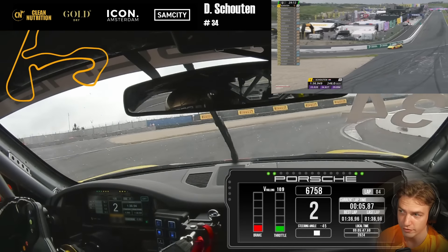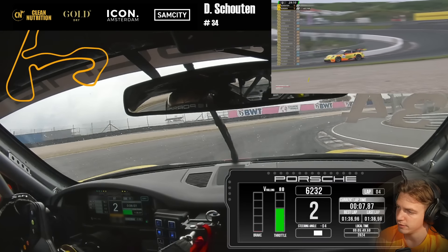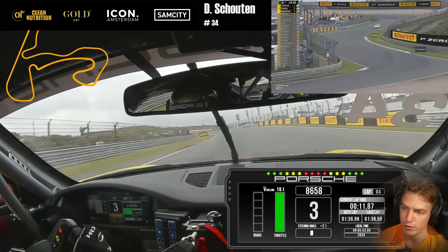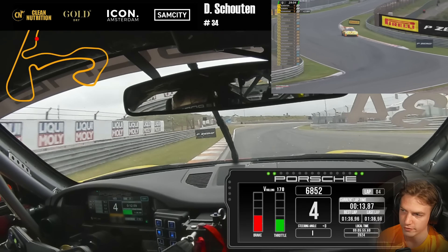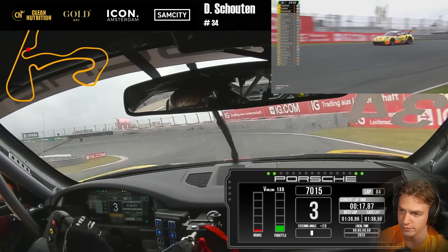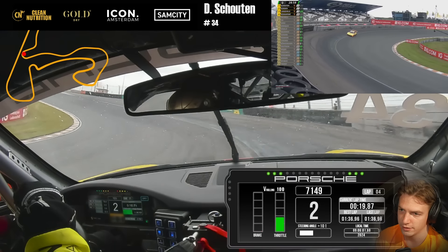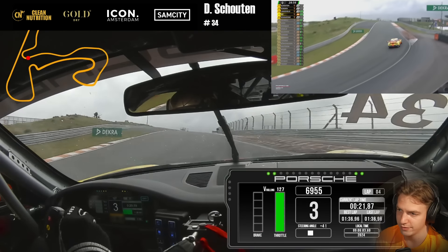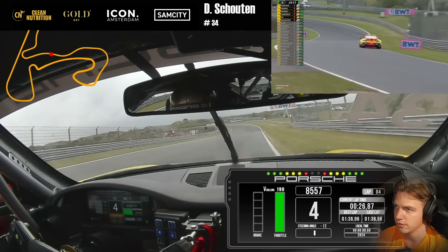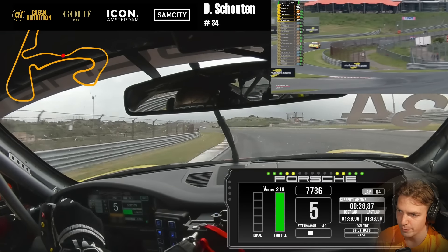First lap: a 36.9. Pretty decent, but at this point I know I can go a lot faster. So we start to really push right now. Green on my delta — I'm probably around 3 tenths quicker, so I have to keep pushing.